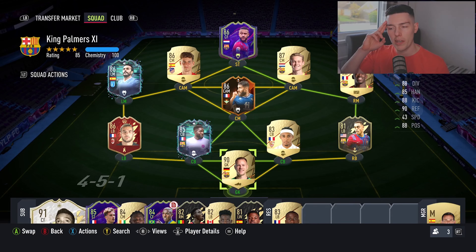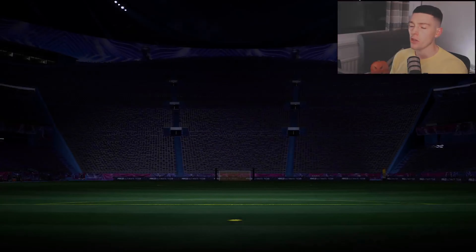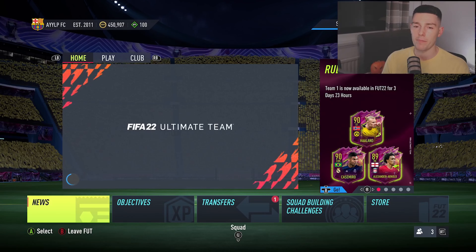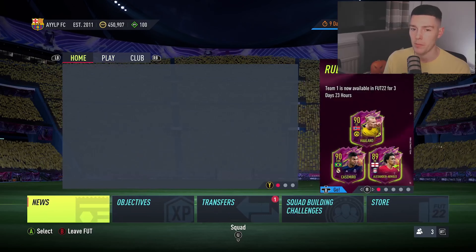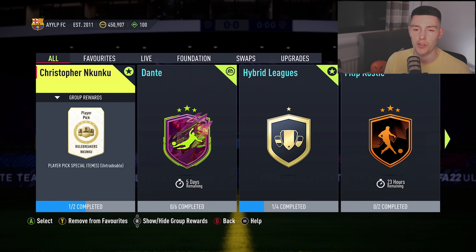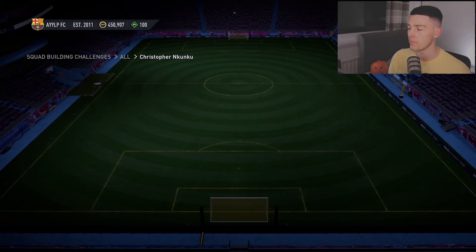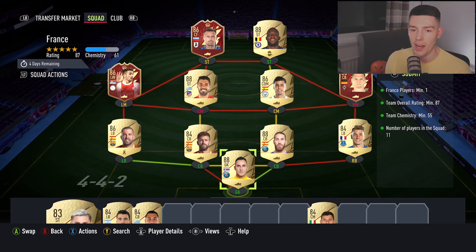And that is all for the weekend league rewards — we will see you on the next section of this video which will be the Antonio grind. So before we get into the Antonio grind, I've been thinking about doing an SBC and I've put it together. A player that looks like he would be a good fit on the team — it's Christopher Enkunku. Lead the first squad, I'll pull together the second so we're gonna finish that now.